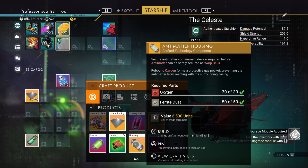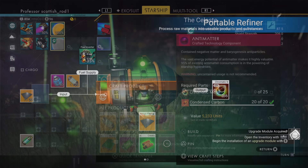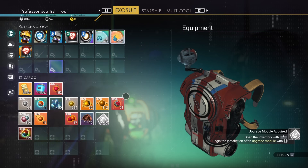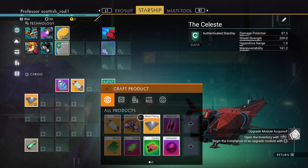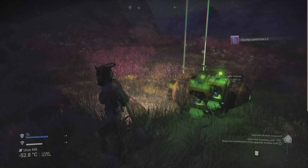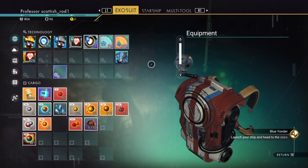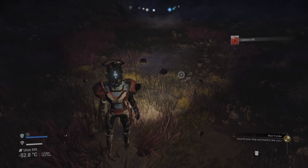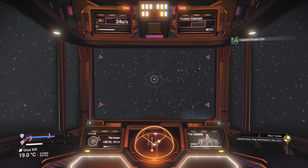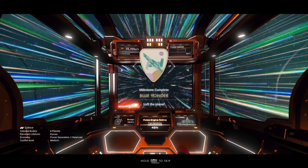Now we're going to make some warp fuel. If you've used the kiosk, one or two will do. If you didn't use the kiosk, you're going to have to make quite a few warp cells — I'd say five to ten to get started. As you can see, you've got your personal refiner mark 1. So let's get in the ship and head into space. That will give you the Blue Yonder milestone.